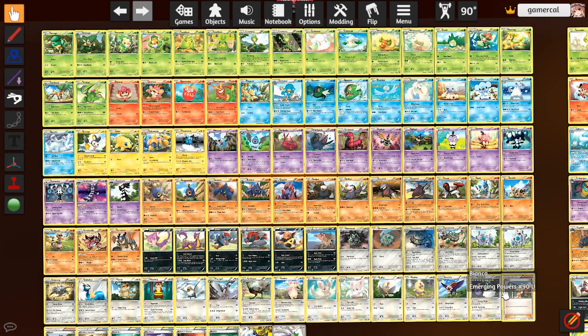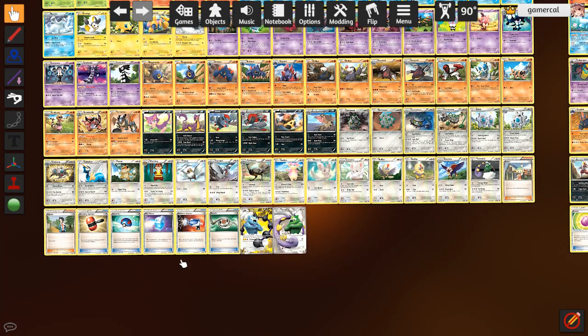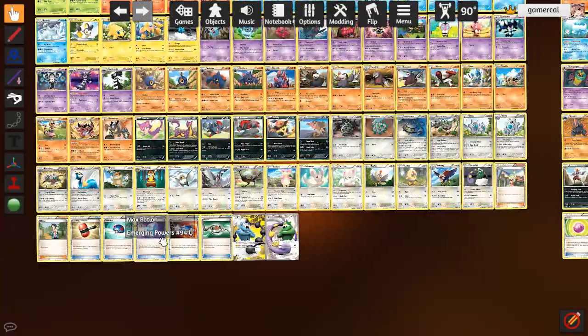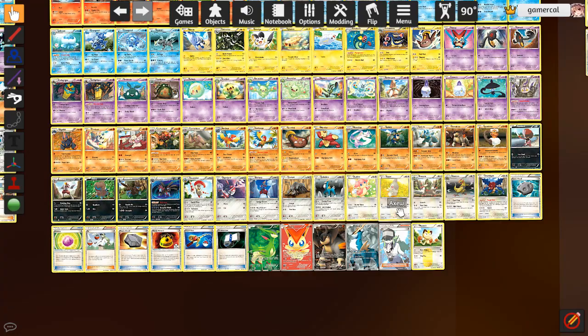Emerging Powers was never a good set even when it came out. On release there were maybe two Pokemon that were actually good — basically Thundurus and Tornadus. Gothitelle was fine but not amazing when it first came out; it was okay with Gardevoir, but that didn't come out until Next Destinies. The two trainers of relevance are Max Potion and Catcher, both of which have reprints — Dark Explorers has Pokemon Catcher, and Max Potion got a shiny print in Plasma Storm or Freeze. Basically nobody cares because you don't have to have the shiny one to play it.